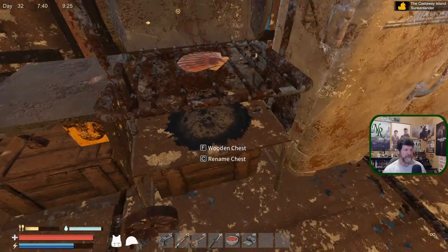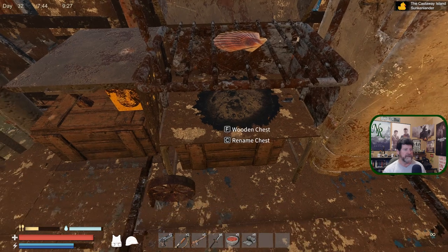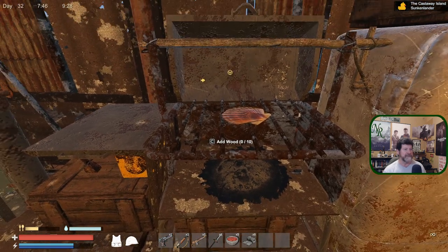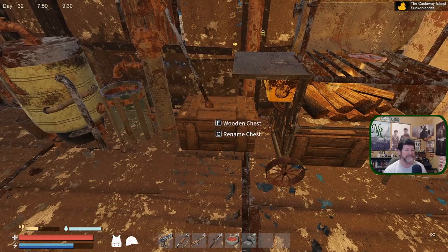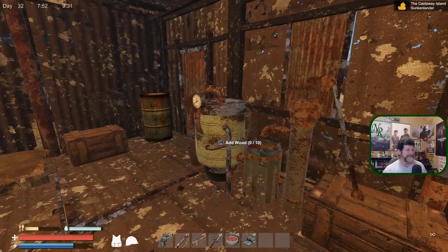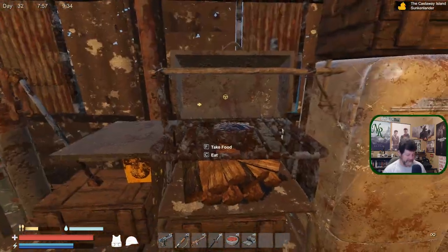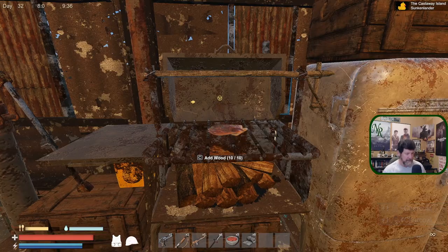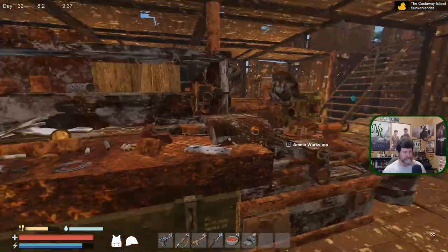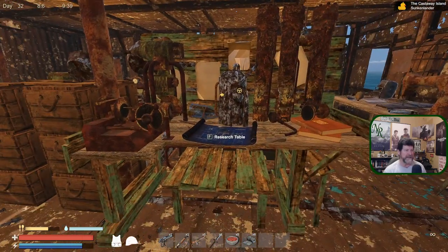Oh, you're out of wood — that's what's going on. 'C' is rename chest and 'C' is add wood — now we just got another level of confusing. Okay, that never cooked, that's why I never ate. There we go, now that's the 'C' I was trying to do.